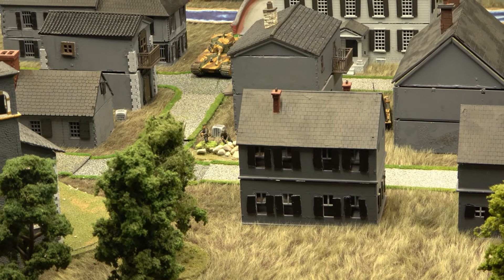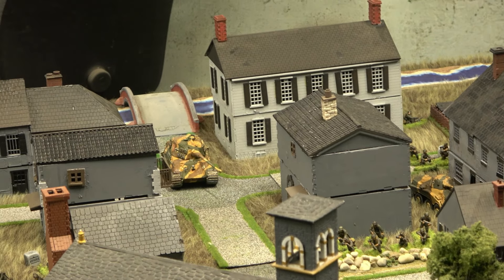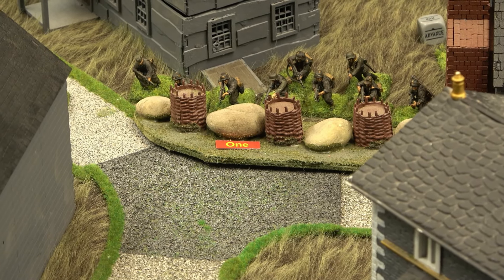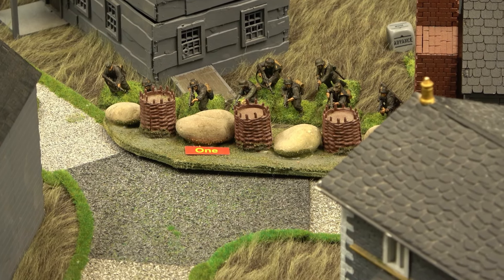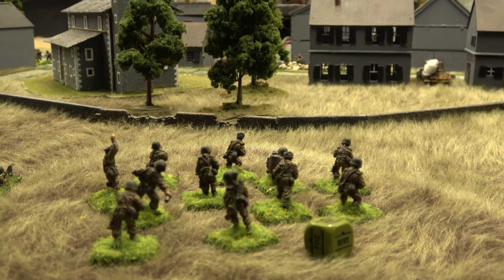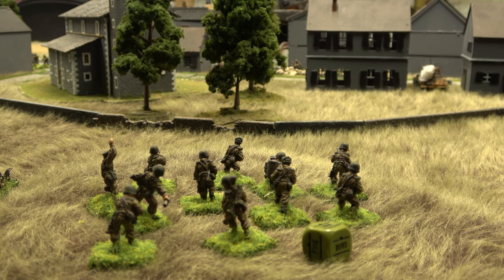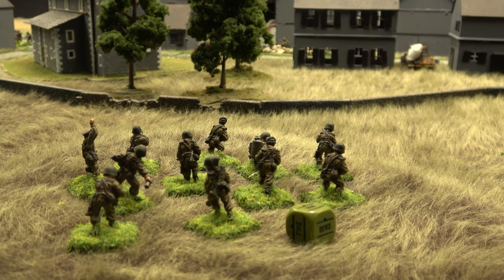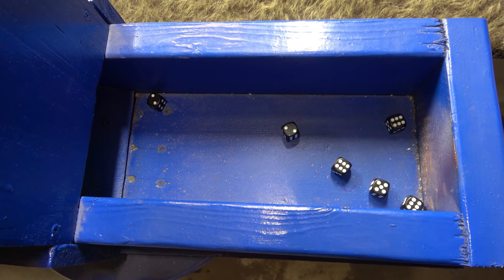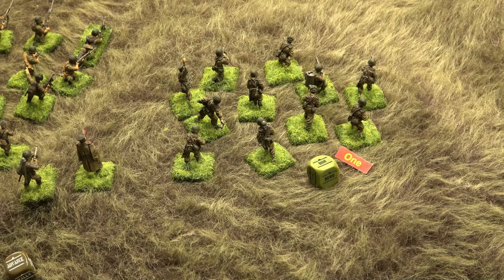The Puma advances between buildings and fires its medium machine gun at the assault engineers at long range — six shots, hitting on fives, killing on sixes because of the body armor. Four hits score some pins. The squad is saved by the body armor — outstanding. He advances but the IS-2 is positioned so the Puma can't see him — can't take that shot.